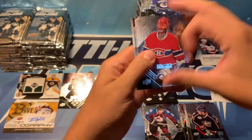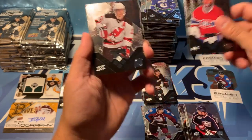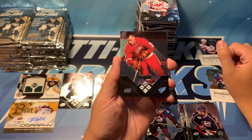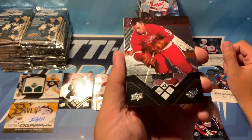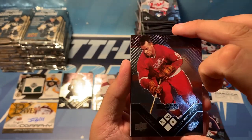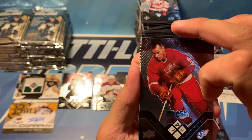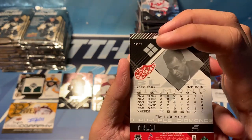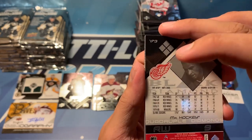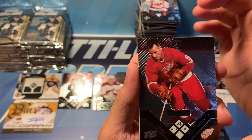We've got Halak — oh, this is a quad diamond coming up here — Patrick Eliash. Who is it? Wow, wow — sorry, I didn't know we had retro cards in here. Our legends — Mr. Hockey! This is cool as hell, this is really cool. We've got a Mr. Hockey quad diamond, number 173. That's incredible!